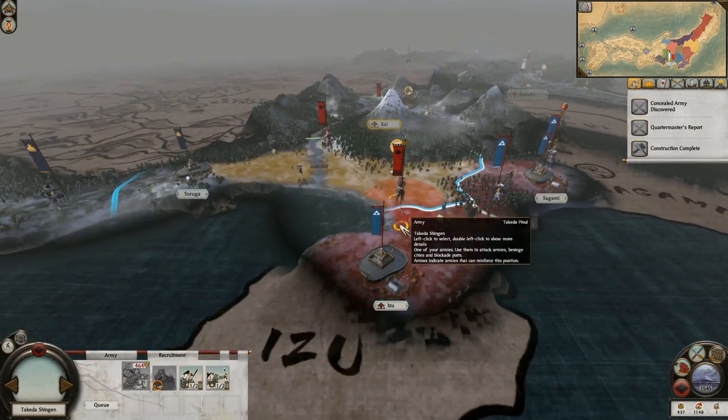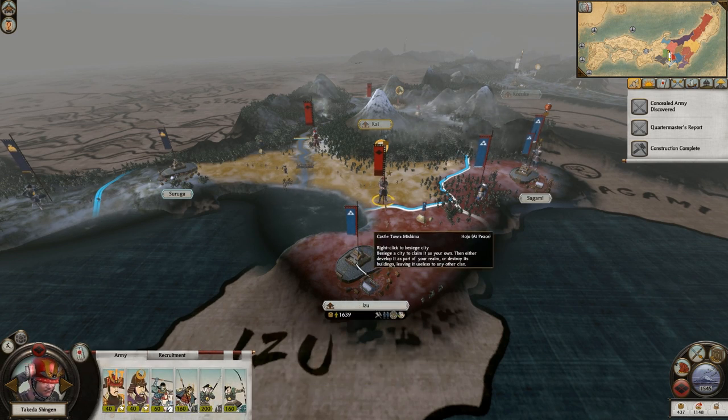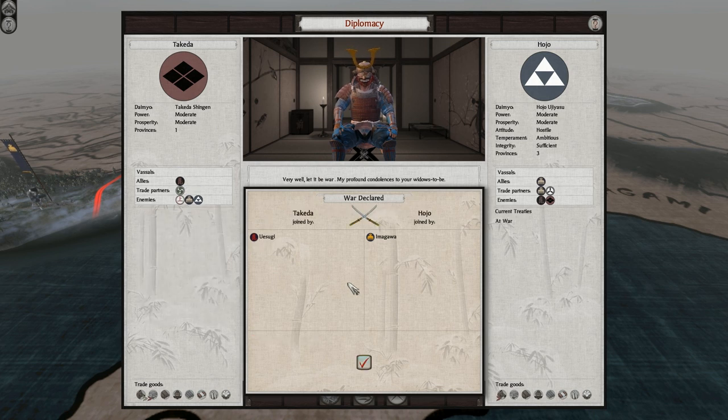I'm allied with the Imagawa, and they're allied with the Imagawa - I wonder what the Imagawa are going to do. They'll enter the war on your side. Thanks, I appreciate that. Oh my god, the Imagawa joined them. Okay, where are the Imagawa? They're right next to me. It's going to be all right. I think I'll fight this one myself - I don't like the castle being damaged, and I kind of need to move out of here soon. So let's fight this one ourselves.